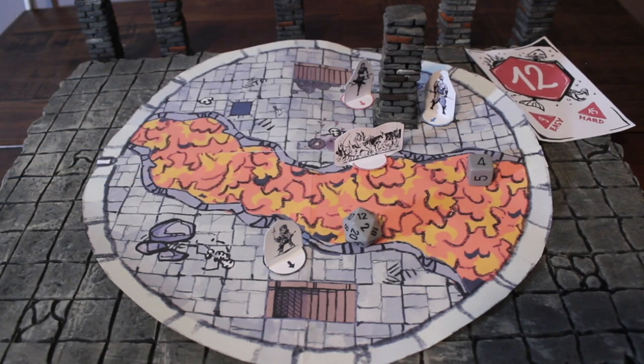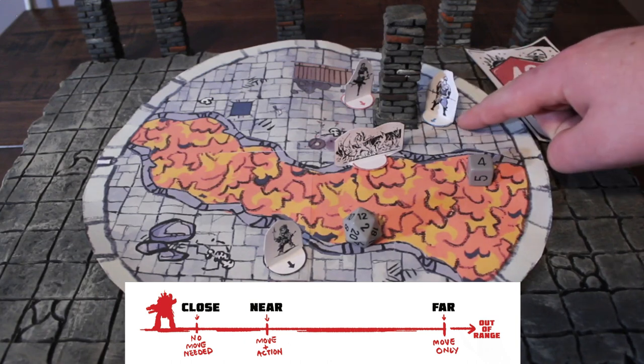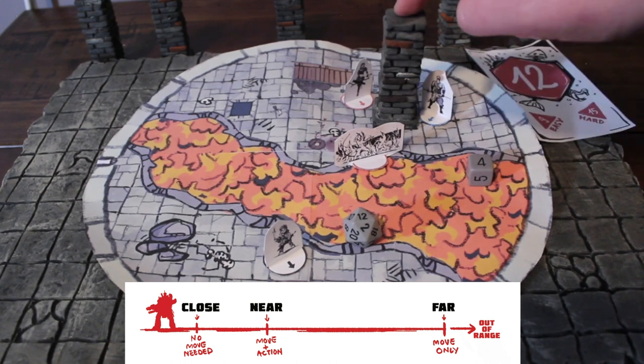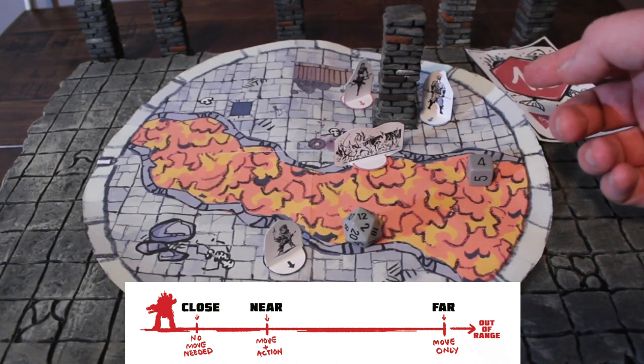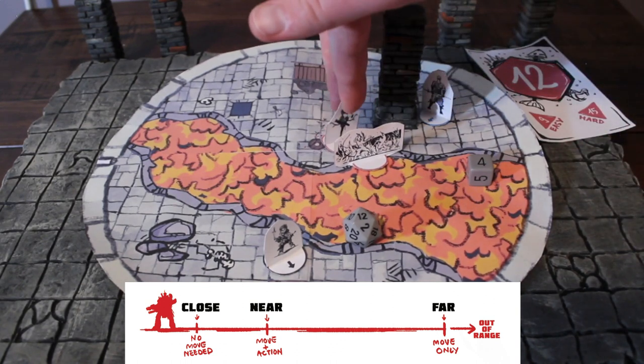And that's essentially actions. Now we can talk about movement and distance. In ICRPG, there are three kinds of distances. Because we don't track distances in feet or on a specific grid, we use generic terms to describe space more figuratively. Close is anything near enough that you don't have to move to interact with it — for example, two players who are close to a column need no move to interact with it. Near is far enough away that you need to move before you can interact with it as part of your action.